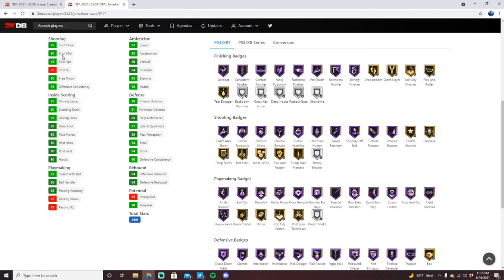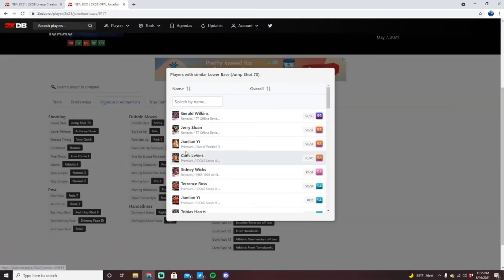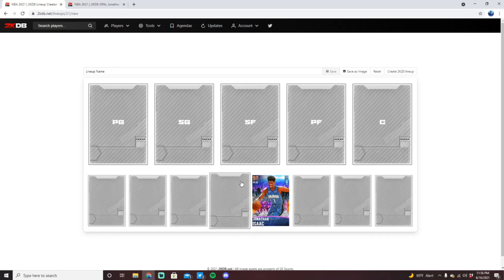A lot of people have added Hall of Fame showtime to him because it was very attainable in the token market. He comes with all the shooting and playmaking badges you'd want, and he's an elite defensive card, similar to a Giannis on the defensive end. Super long with really solid defensive stats, great lateral quickness at six foot 11, high three-point rating, and high driving dunk. But the jump shot 70 — which isn't bad, just not my favorite — holds him back from being higher on this list.